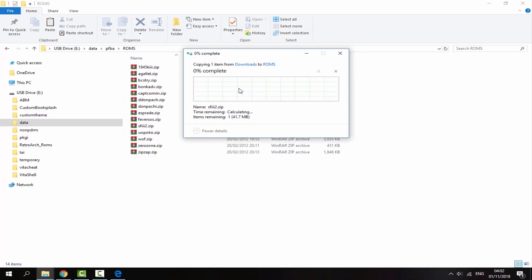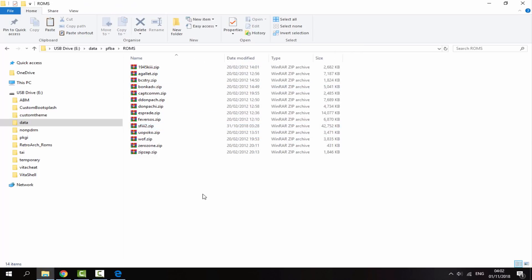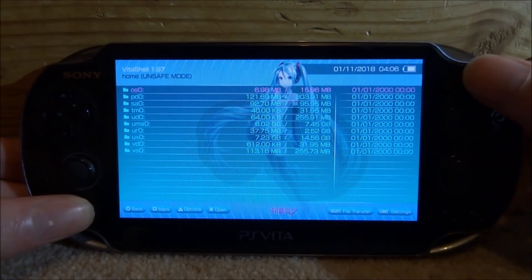I've already got a copy so I'll just replace it. Once your Capcom Play System 3 ROMs are copied across, that's pretty much it for the PC side. You can now disconnect your PS Vita and I will show you guys the best settings and how to play the games.